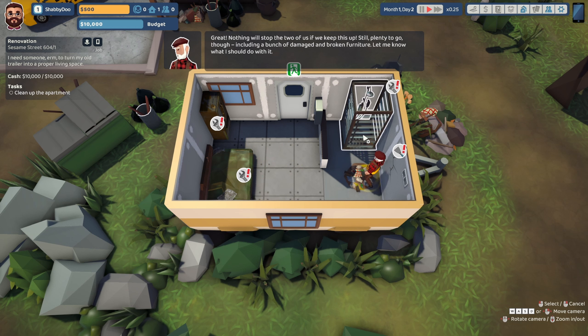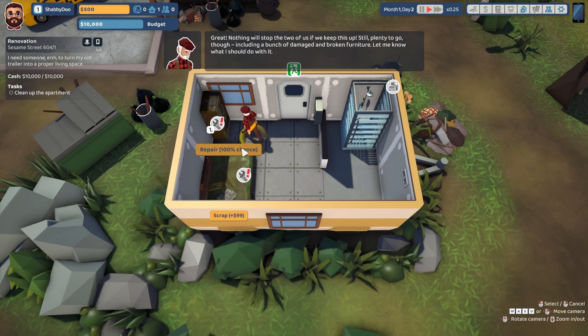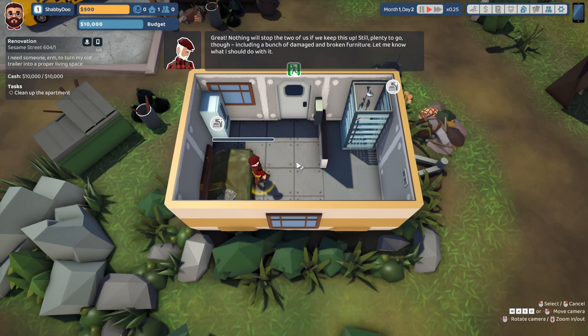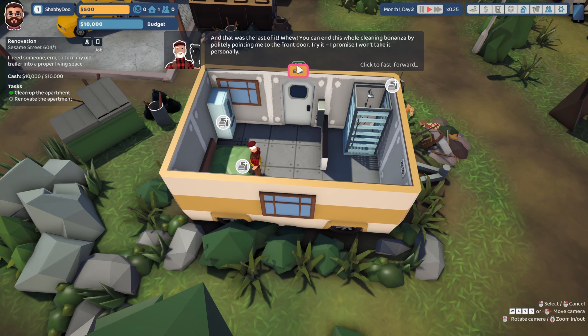A big portion of this game is being a slumlord — we're going to have a bunch of tenants and build up houses and repair them, kind of like a little house flipper. Here I could scrap this for 99 bucks or repair it with a 75% chance. Let's try repair — repaired! Then I could sell it for 166 bucks. I wonder if you just always repair these.